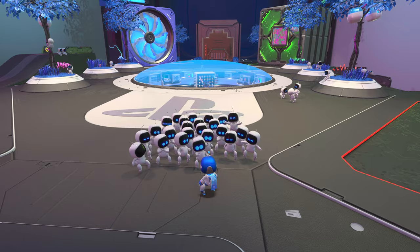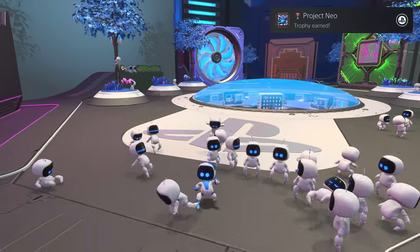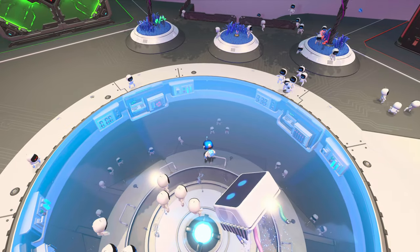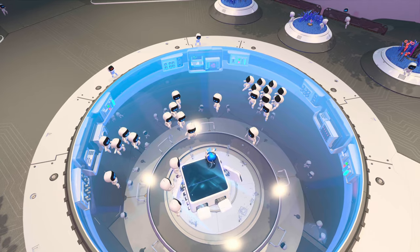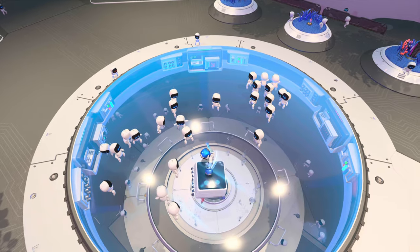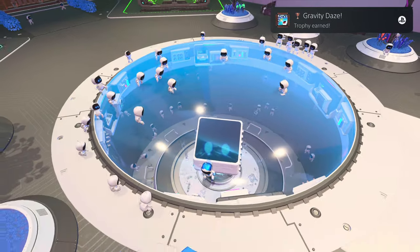We are back in the CPU Plaza for two quick trophies. First: collect a bunch of Astros around us and attack ten of them in a single spin attack — trophy pops. Next: gather all the different characters, punch the glass to make the guy on the bottom quite angry — and he knocks everyone down. We get the trophy.